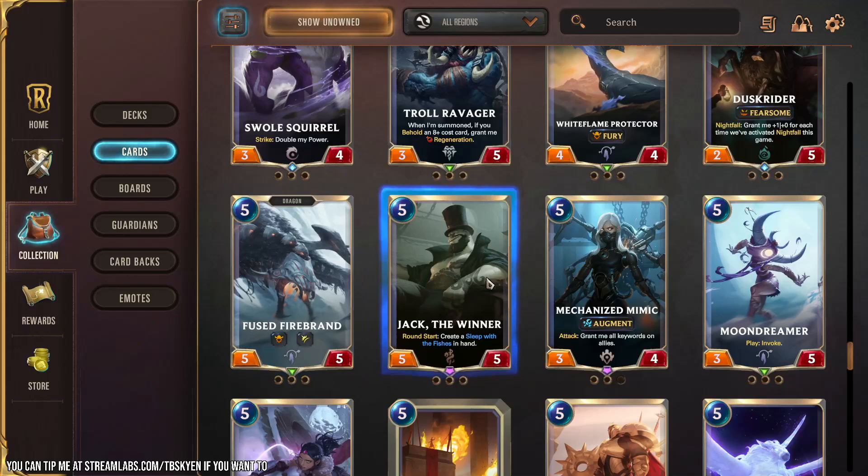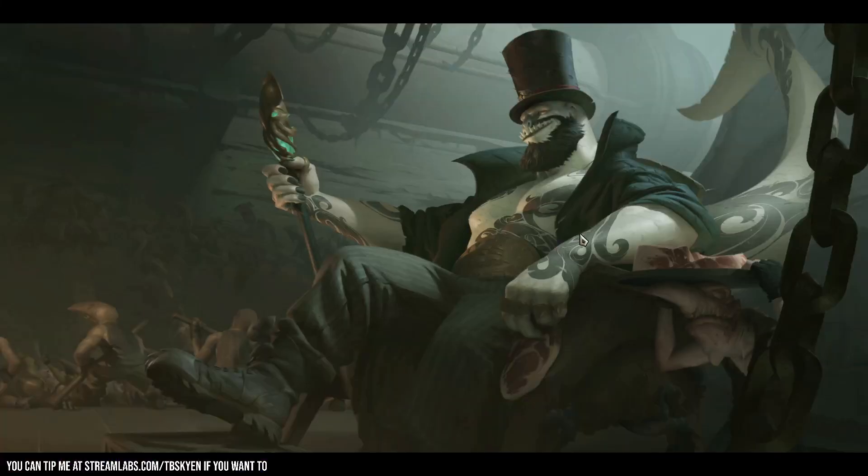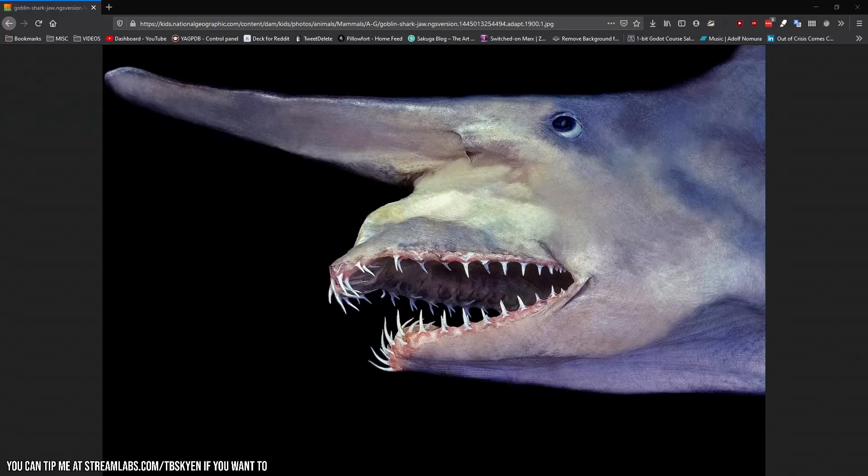Jack the Winner — another one of Tom Kench's followers. He's based on a goblin shark, I believe, which is a very peculiar creature. Let me find a picture of a goblin shark because goblin sharks are cool as hell. A goblin shark is just a terrifying undersea creature — they can extend their jaws forward to eat their prey. They're partly what the design of the alien is based on.